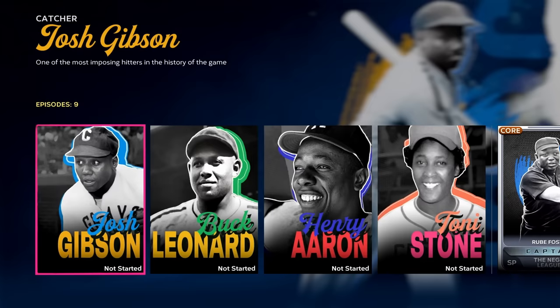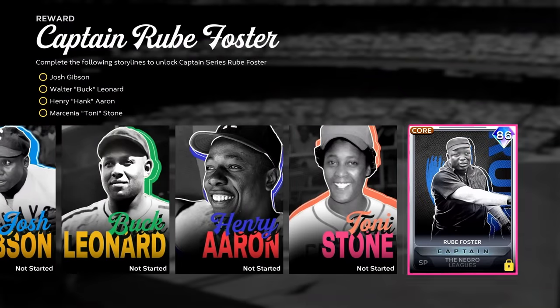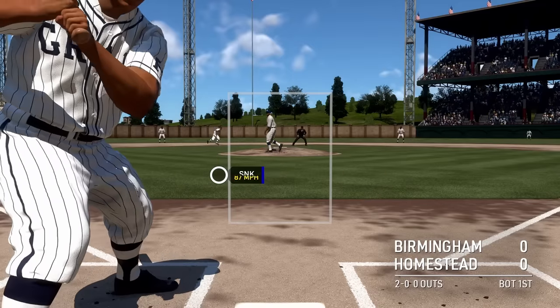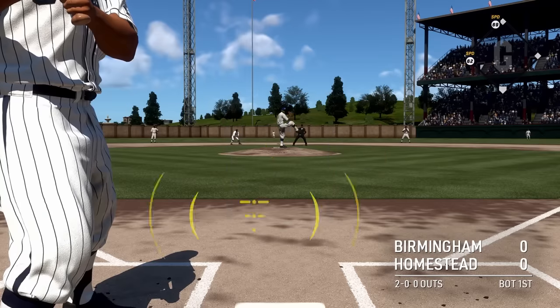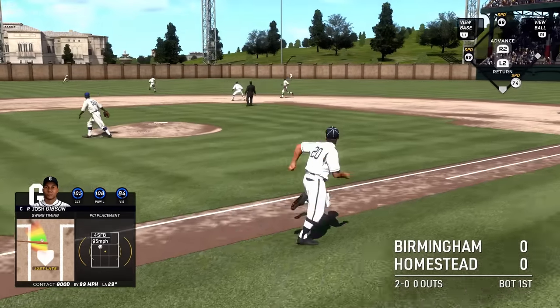However, Season 2 only has 4 legends at launch compared to the 8 legends that last year's game launched with. The other 4 legends for Season 2 will be added to the mode in a later content update. The 4 that are here at launch are some of the biggest names you could ask for. Each player's story takes about 30-45 minutes to complete and is full of joy and love for baseball that few other sports games replicate.